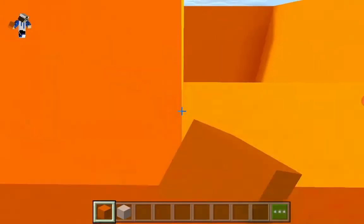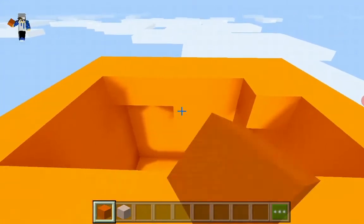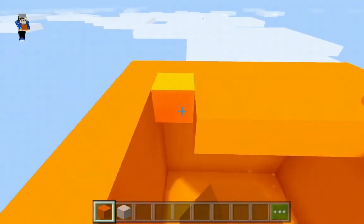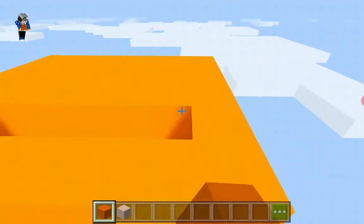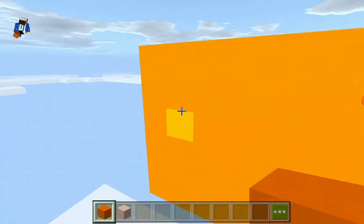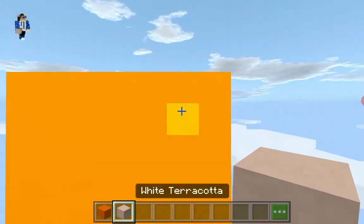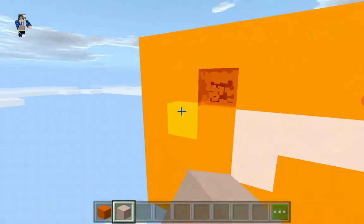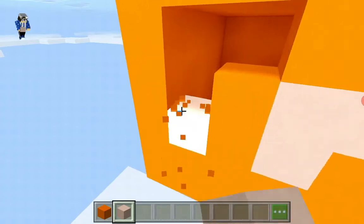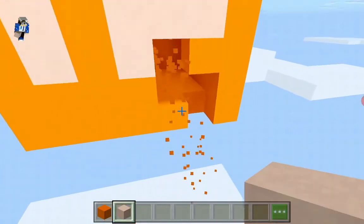Then we can also fill the top in using orange concrete — there you go. Now Venus has some craters, so for the craters you can make whatever you want randomly. I'm just doing it randomly — you can make your very own craters like this.